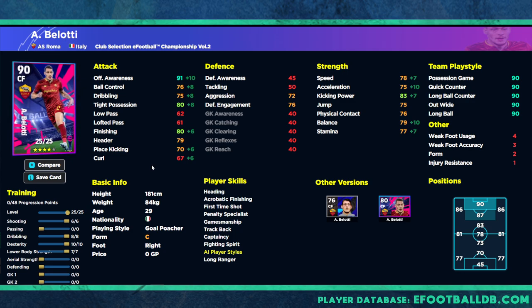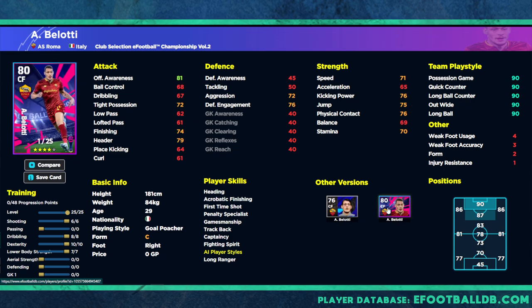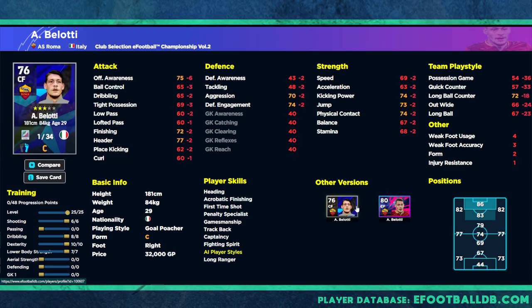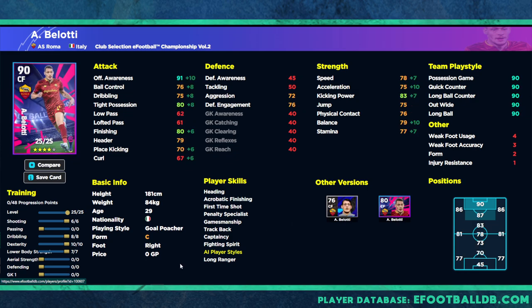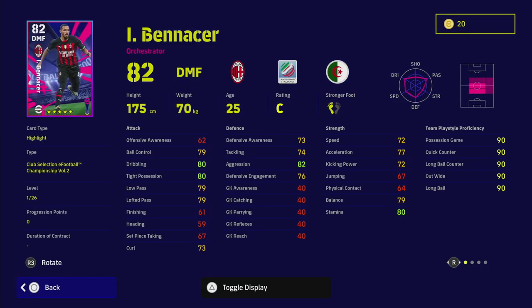Belotti starts off at 80 overall and is a traditional center forward. You're not going to get the passing, dribbling, and shooting up as high as needed to make him a meta style player. 91 offensive awareness is good, but he's not tall enough to be a target man. Even with player skills like heading, acrobatic finishing, and first time shot, I don't think he's getting into anybody's squad. The standard card with 34 levels at 76 overall is actually better than this version which has 25 levels at 80 overall and costs only 32,000 GP.